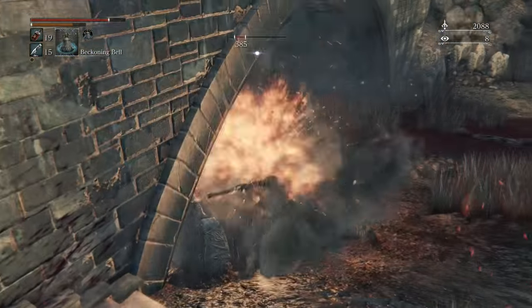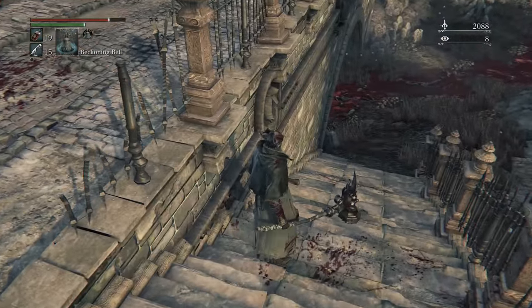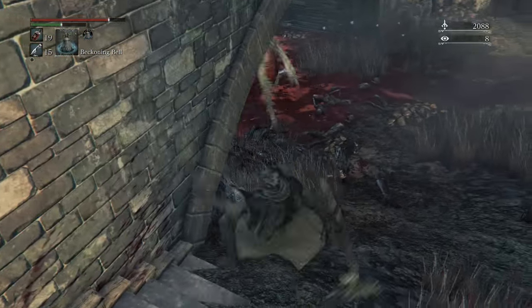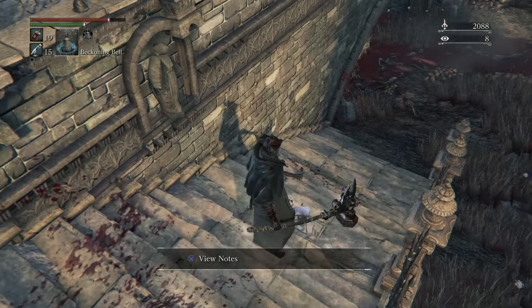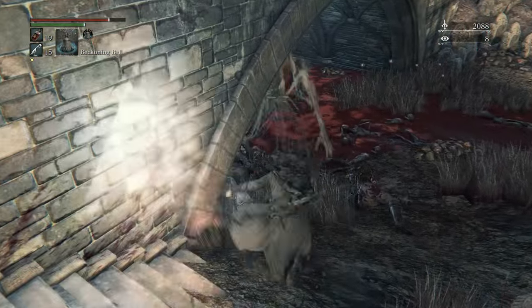Charge the weapon — boom, knock him over. I do this a couple of times and it's a really effective way of fighting them. You just wait till they de-aggro, which is really quick actually, they'll just go back to their normal path and then you can go in and whack them. Although you want to be careful to avoid their spit attack, which is only in the Old Hunters — they don't do this when you fight them in Cainhurst, mostly because there's no blood for them to suck up.